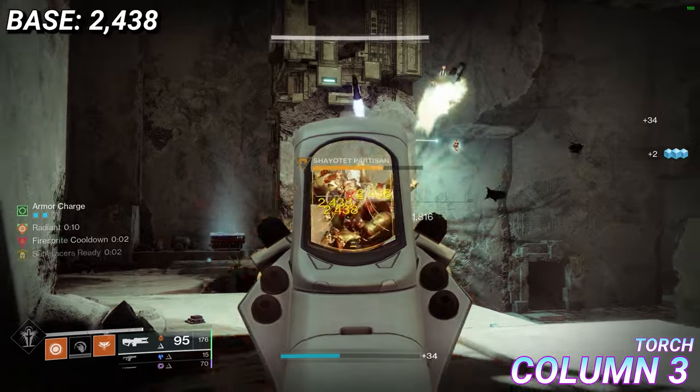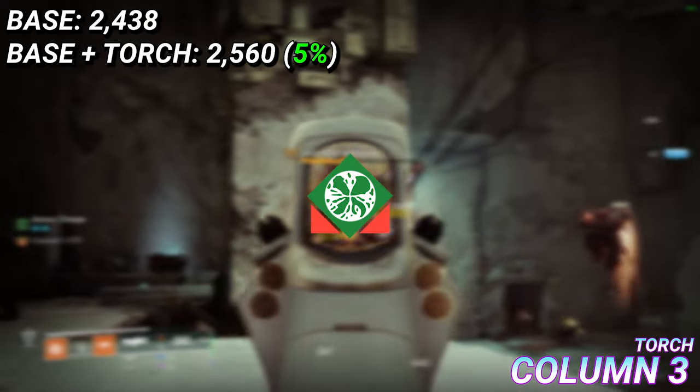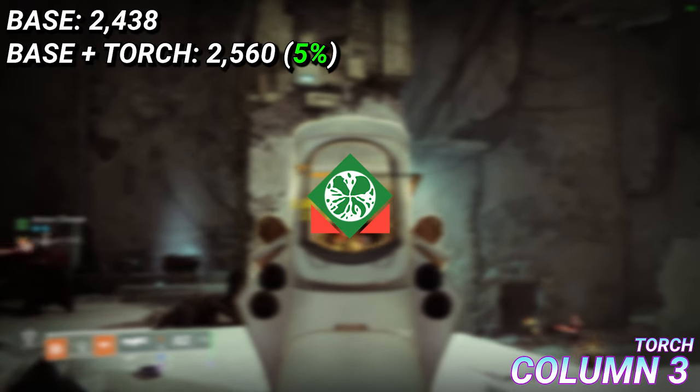Torch: while you're Radiant, you deal 5% increased weapon damage to enemies affected by Strand or Stasis debuffs, with Unravel being your best bet to apply here since it lasts the whole damage phase.